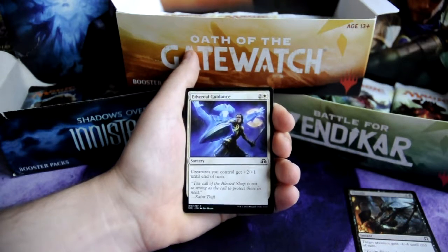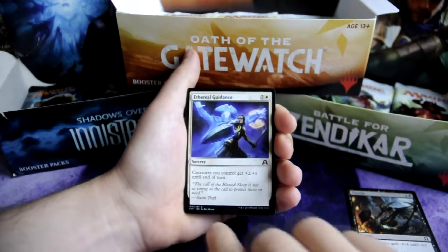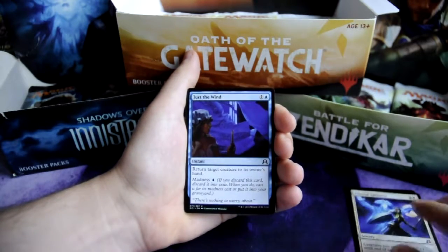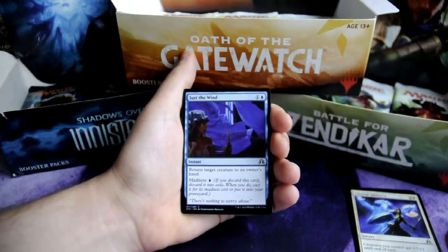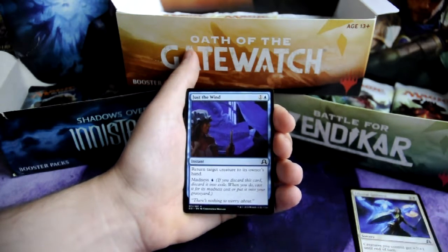Aetheral Guidance for 2 and 1 white, sorcery — creatures you control get plus 2 plus 1 until end of turn. Just the Wind for 1 and 1 blue, instant — return target creature to its owner's hand. You may cast it for its madness cost of 1 blue.